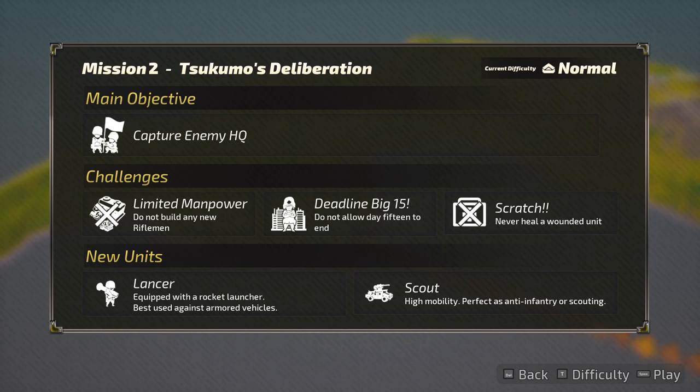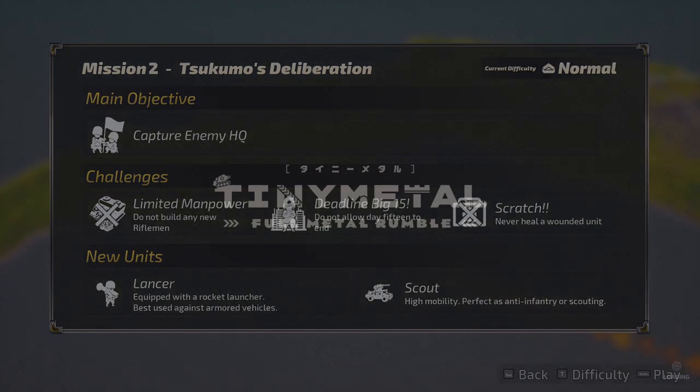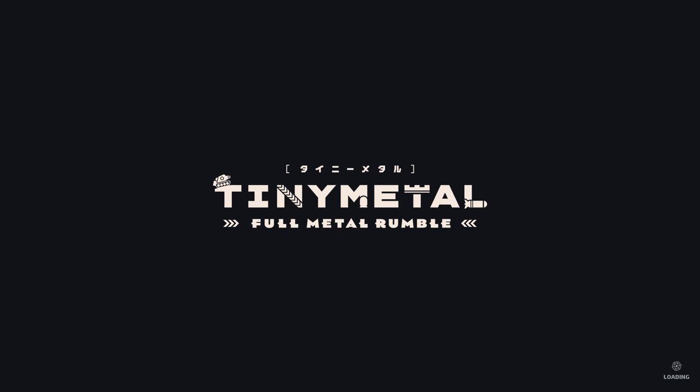Capture enemy HQ. Do not build any riflemen. Do not allow day 15 to end, and never heal a wounded unit. We get Lancers and Scouts — capture their HQ. I'm not sure if the challenges matter at all.